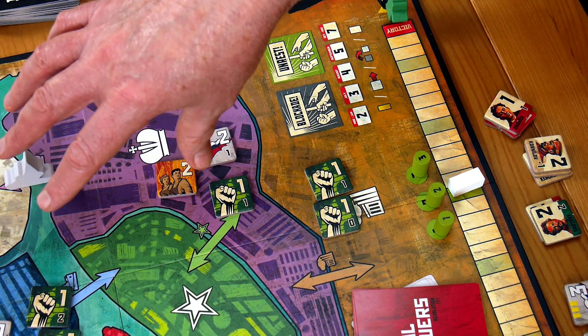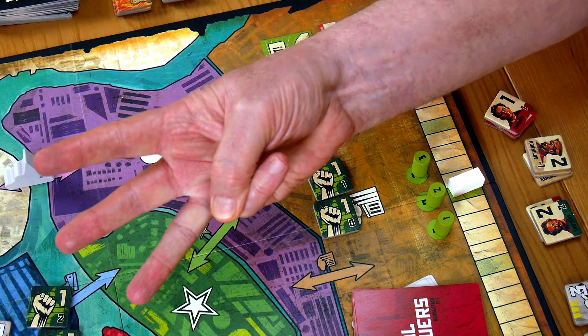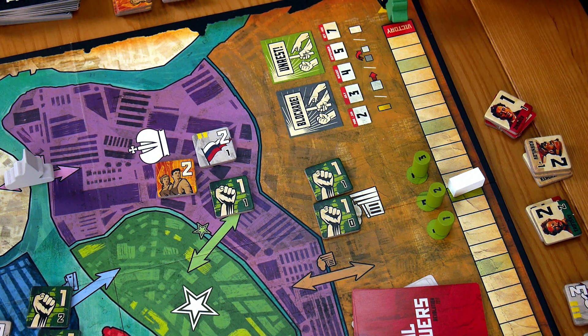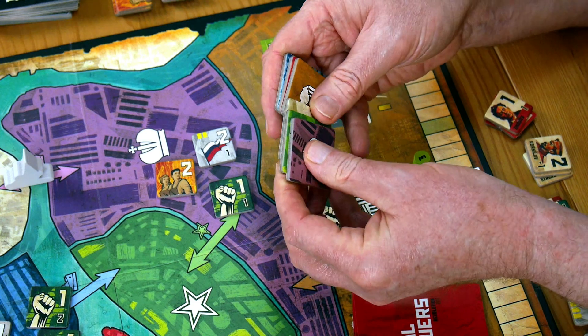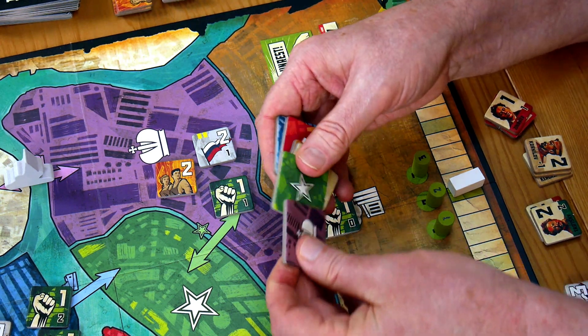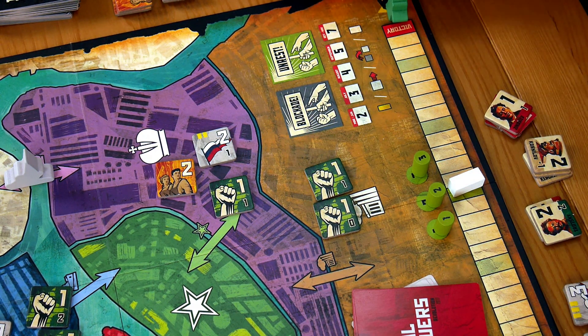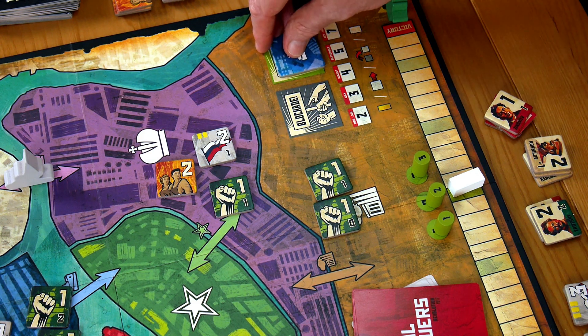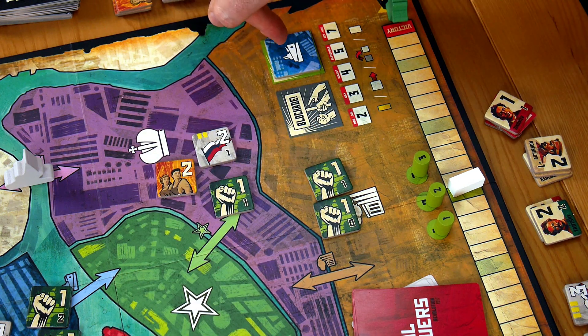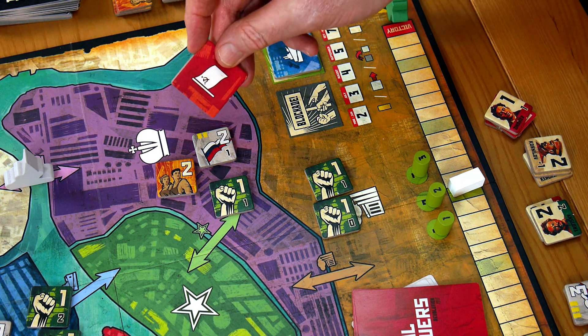There are six areas on the board, but only three will be scored at the end of each turn. First, there is an area of unrest — six chunky tokens each containing an area icon and color are shuffled at the beginning of the game and placed at the side of the board. One becomes the area of unrest for that turn. For our first turn, it's Battleship Aurora — the blue area.